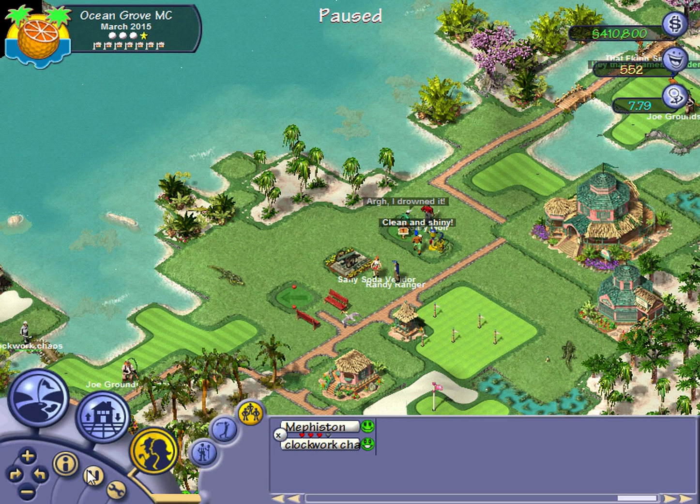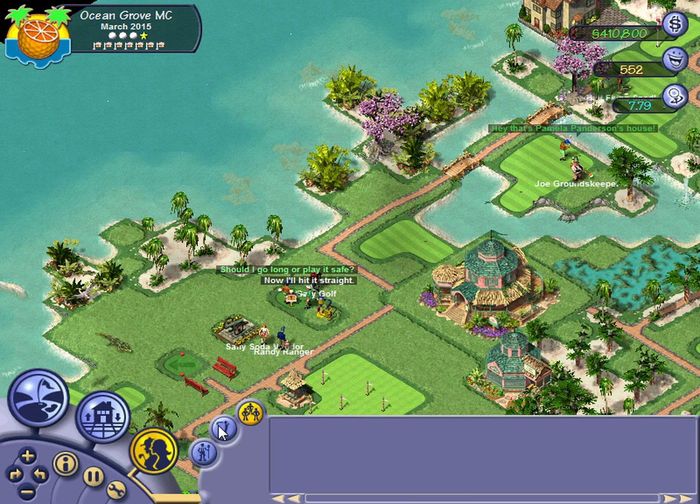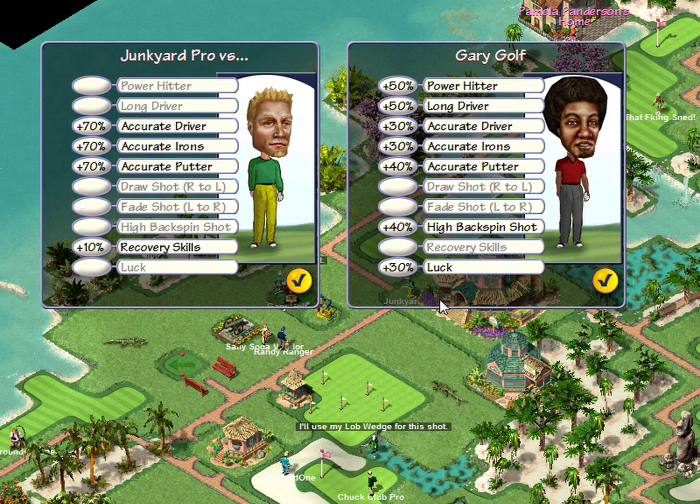Hey, what's up everyone, welcome back to Let's Play Sim Golf. This is going to be a supplemental video — not sure if this is something I'll make a regular occurrence or not, we'll just have to see how the videos go. We're just going to play a round of golf. It looks like it's us vs. Junkyard Pro. Junkyard Pro doesn't have very many stats, but he has them where they count — accurate drivers, irons, and putter.